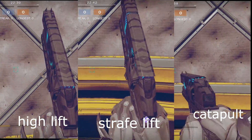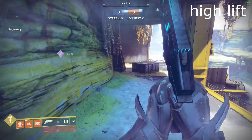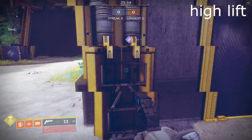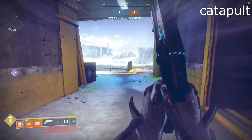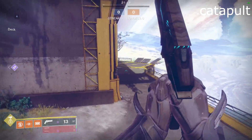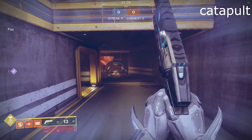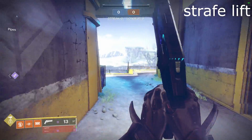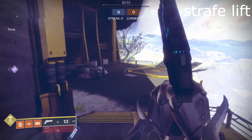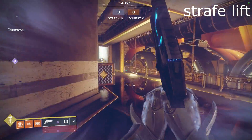To start things off, let's talk about Titan jump movements. I suggest you use Strafe Lift because it gives you better control compared to the other two options. High Lift lets you get really high in the air, but you can't take advantage of that because of PvP map design — the jump is slow and doesn't let you get forward any quicker than Strafe Lift. Catapult is an okay jump ability, but since Destiny 1 I was never a fan of it. Majority of people use it to Titan skate on PC with a scroll wheel or macro, so let's stick with Strafe Lift.